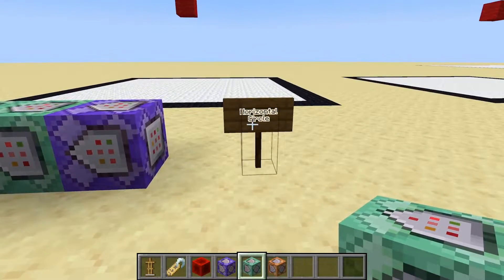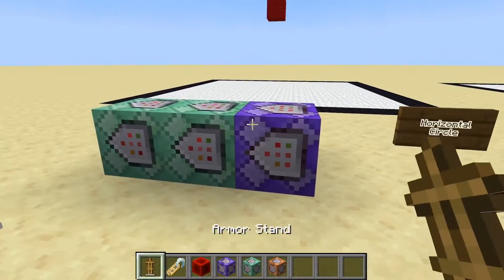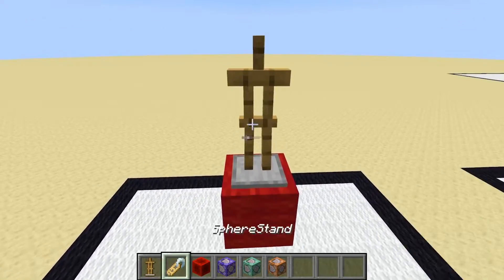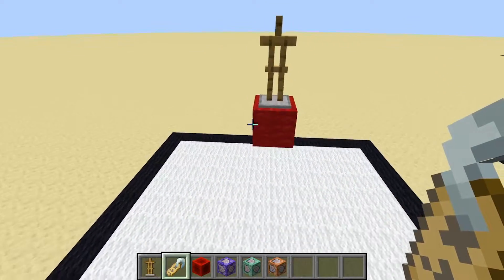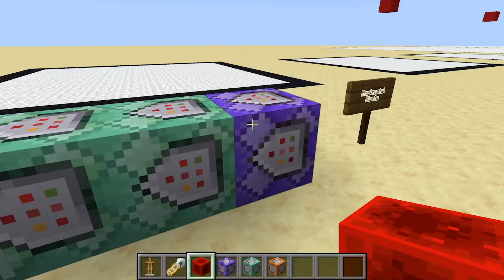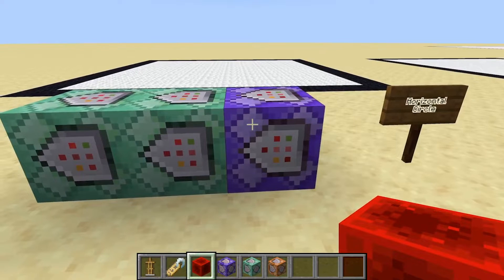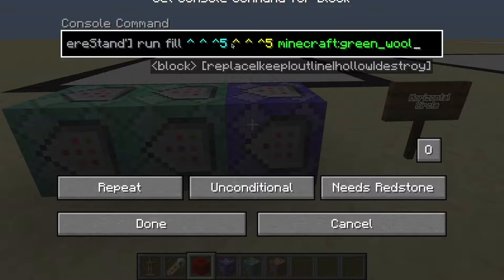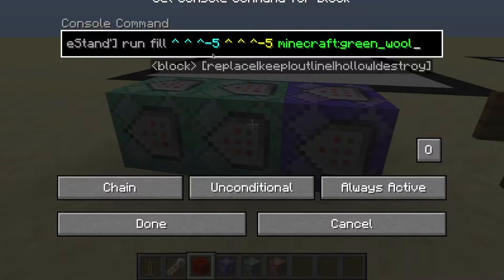For my first example, this is going to create a horizontal circle. What you want to do is find the exact center where you want to generate your circle, drop down your armor stand, and make sure you name it with that name tag. I just want everybody to be aware that I'm going to put all of these commands in the description of the video down below, so please take a look. The very first command places a green wool block five blocks away from wherever the armor stand is facing. The second command places a green wool block five blocks behind where the armor stand is facing.